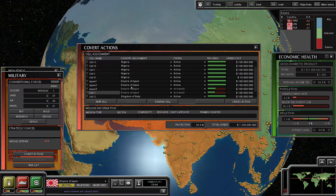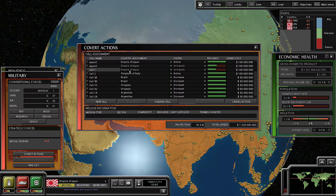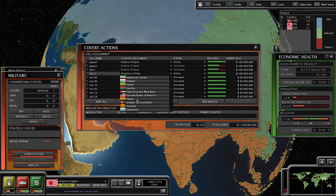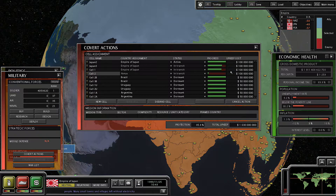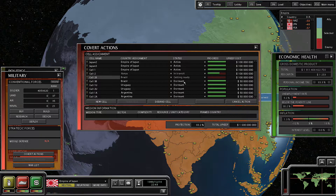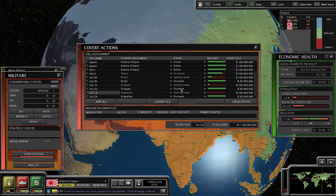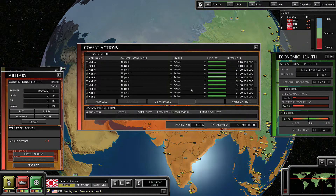So what I'm going to do is move some of our covert cells that are in the Kingdom of Italy over to Japan. I've already moved two of them, and I'm going to take the last one and move him into Kenya. The reason why I want to do this is because I want to stage a coup d'état in Kenya in order to get better relations with them and maybe create a sort of puppet situation — that way we can have another ally to rely on. Also, I'm going to go ahead and activate our foreign cells that are in Brazil, Uruguay, and Argentina.